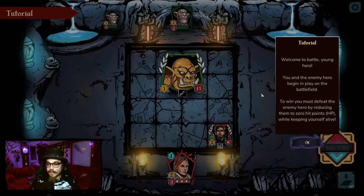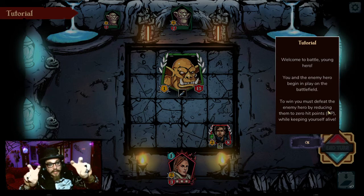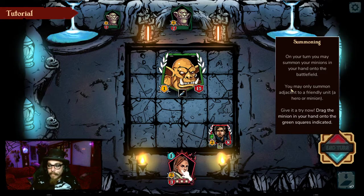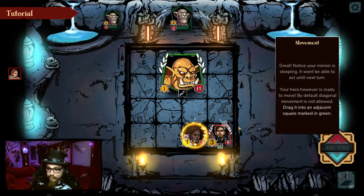Do I have to buy the packs? Welcome to battle, young hero! You and the enemy hero begin to play on the battlefield. To win, you must defeat the enemy hero by reducing them to zero hit points or HP, while keeping yourself alive. On your turn, you may summon your minions in your hand to the battlefield. You may only summon adjacent to a friendly unit or hero minion. Give it a try now — drag the minion in your hand into the green squares indicated. I like it that they can just tell me where to go.